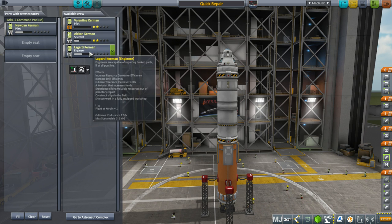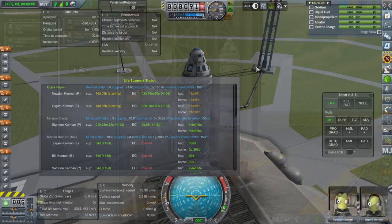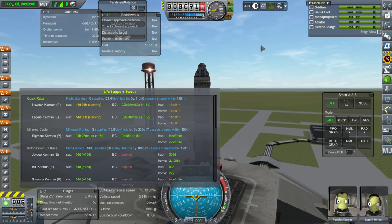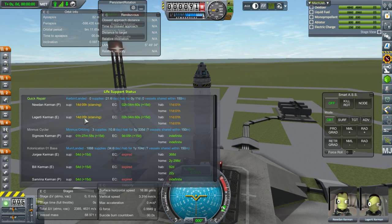I decided to add some token solar panels on the pod, just for safety's sake. I don't think we'll use the 150 electric charge anyway, but just in case. It says the crew is starving — oh, it's because the pod has zero supplies. But 14 days is fine; I don't expect them to be up for more than a day anyway. We'll have to check the miniature recycler later, but for now, let's get this done.